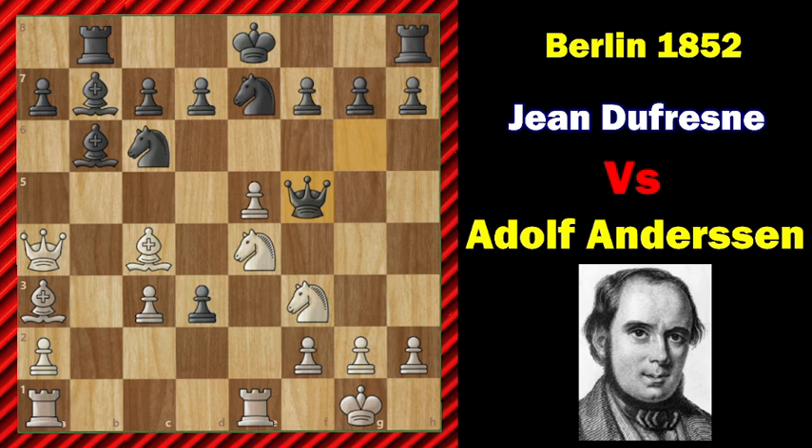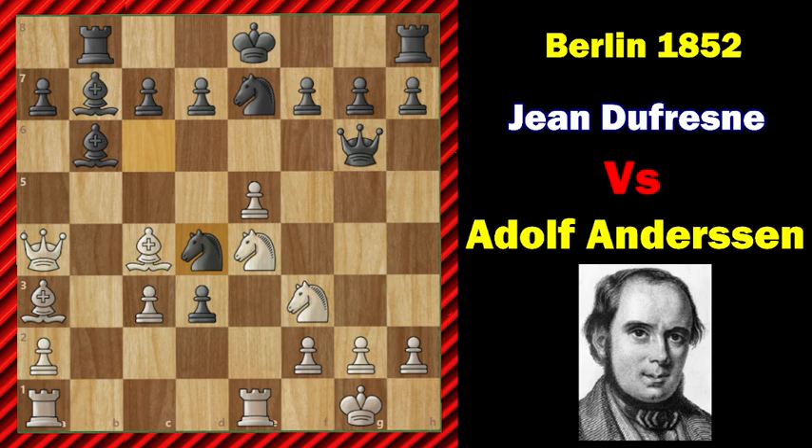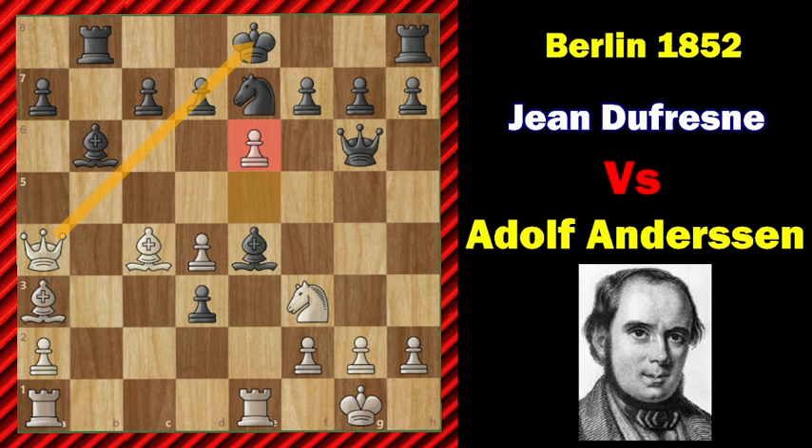Let's also examine some alternatives. Before queen f5, what happens if black castles? Then we can simply capture on d3 and a discovered check is coming. Or let's say castle and knight to d4, trying to hit the knight twice. Then black also loses — c takes d4, bishop takes e4 — and white has a nice square clearance idea: e6. With e6, it's a pin on d7 and you can't capture with the queen either because the bishop is guarding. So f takes e6 is the move.